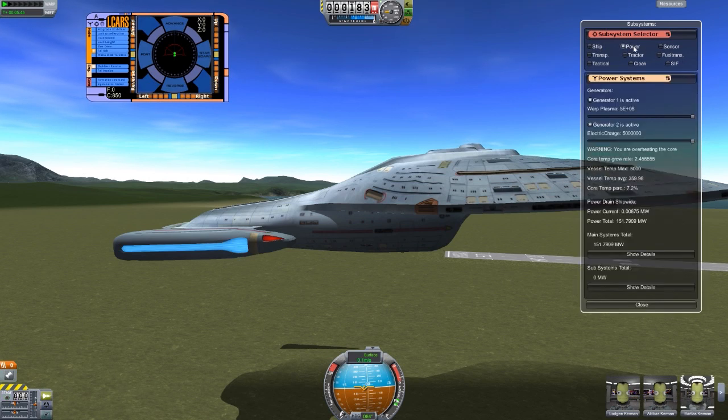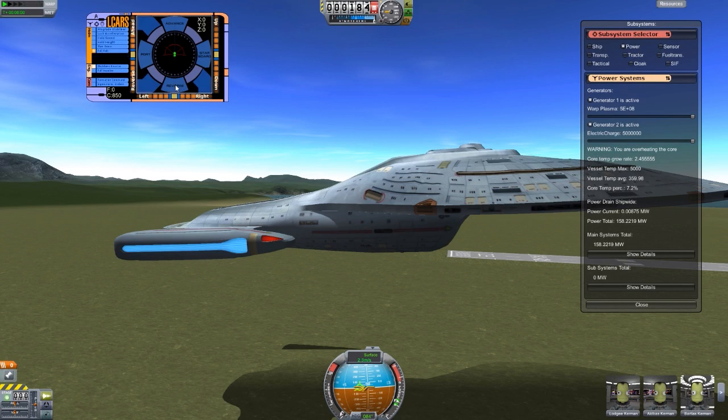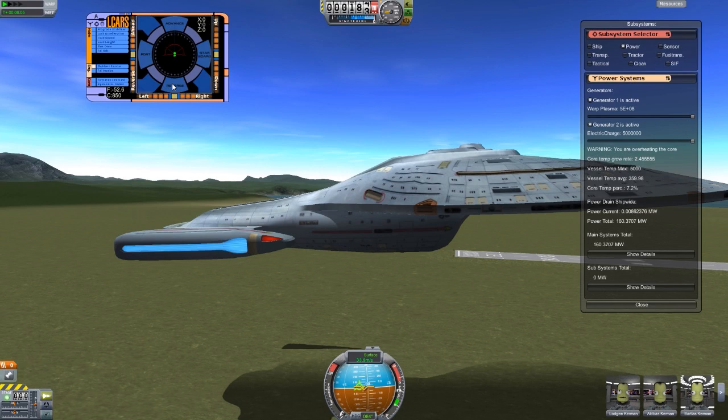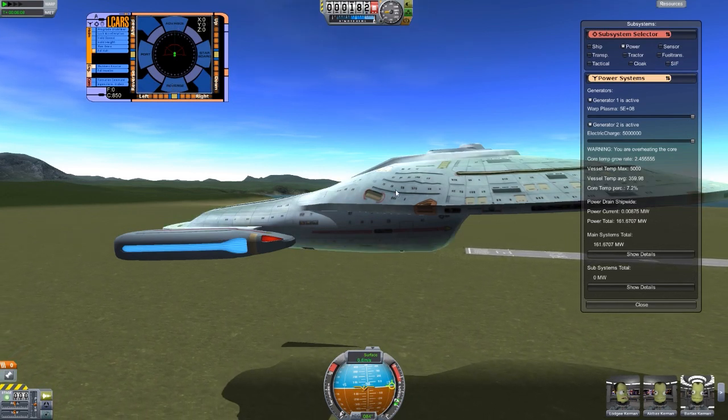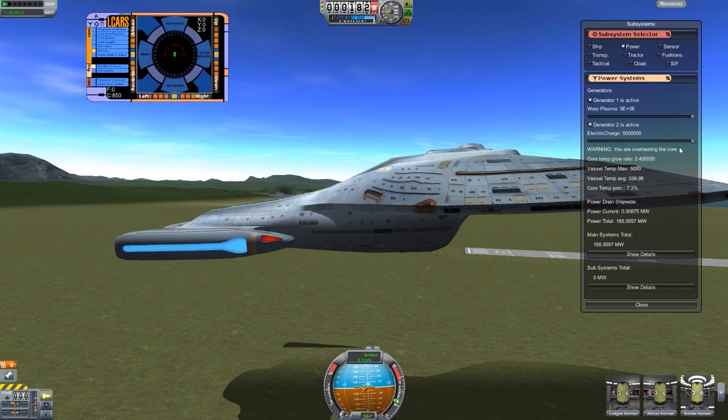Across the top here you have your power systems. We can adjust our power generators — right now this baby is using warp plasma. Zero electrical charge? That seems interesting. We can still control it. I'm wondering why it is saying zero electrical charge. That might be something to do with the ship. Apparently we are overheating the core, which is intriguing. We are using a crap load of power. Remember, still in development — so not all of this may be currently functioning correctly. The overheating core issue: we're sitting here perfectly stationary, so the core should not be doing a thing.